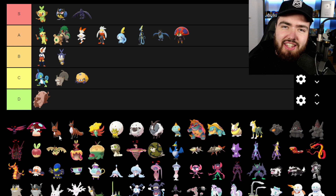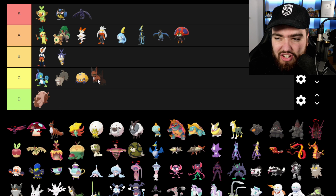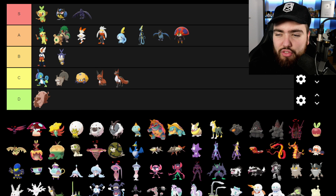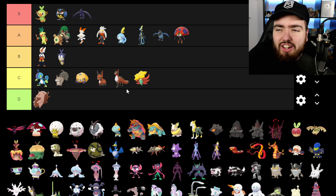Next up we have Nickit. I was going to use Nickit in my playthrough — I even caught one and called it Firefox because when I started playing the game it was red and I assumed it was a fire type, but it's actually dark type. I like the design but I didn't feel attached to it, so Nickit and Thievul are going into C. Eldegoss is also going into C — I'm just impartial to it. To clarify my tier system: D means I don't like it, C means impartial, B means I like it, A means I love it, and S is God tier.